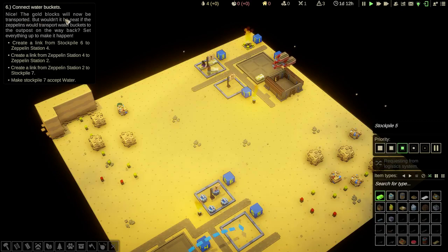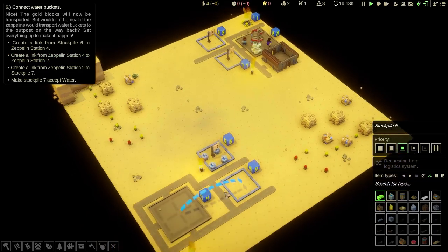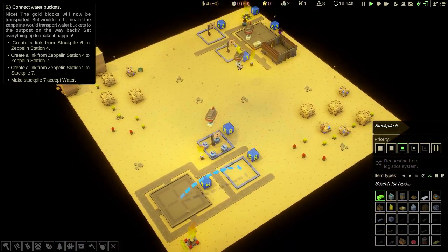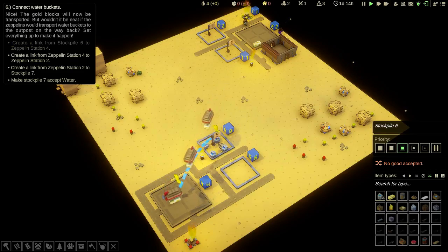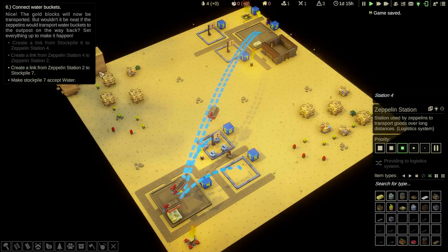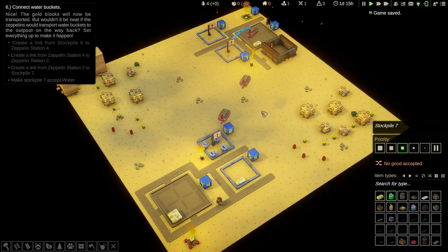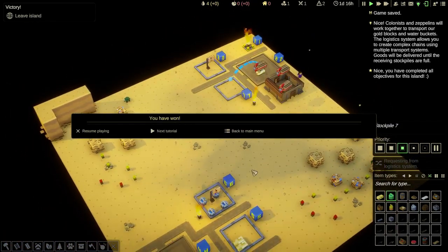Connect water buckets. The gold blocks will now be transported. But wouldn't it be neat if the zeppelins would transport water buckets to the outpost on the way back? Set everything up to make it happen. Create a link from stockpile 6 to zeppelin 4 — this is a stockpile with water. Look at this little zeppelin come across delivering the goods — there are three of them. So let's select the water and right-click zeppelin station 4. That's now going to tell the water to go there. Create a link from zeppelin station 4 to zeppelin station 2, then from zeppelin station 2 to stockpile 7. Make stockpile 7 accept water. It's so easy to understand and follow — that's one of the things I love about QB Factorium, it's just so straightforward.